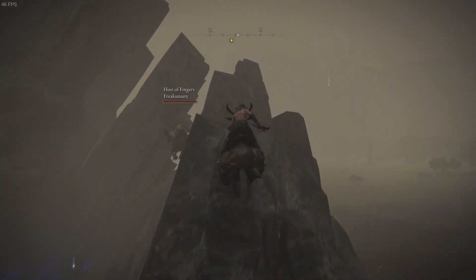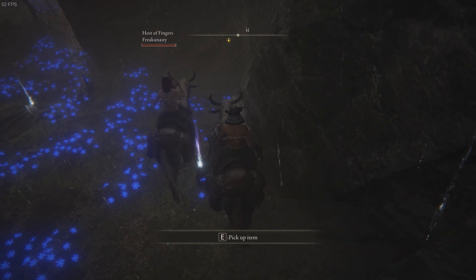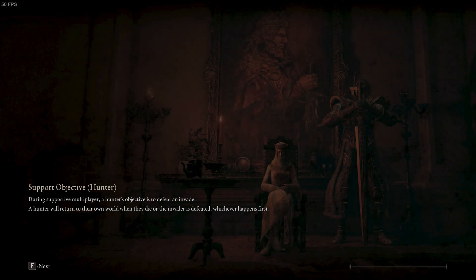If you run up just this side right here and then fall down, the dragon never aggros. So you pick up the key and then you can just teleport away — go back to Raya Lucaria Gate.